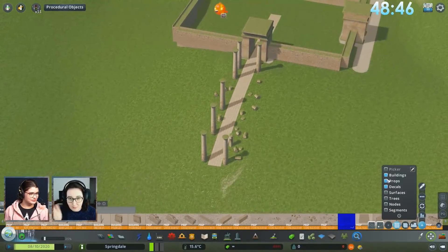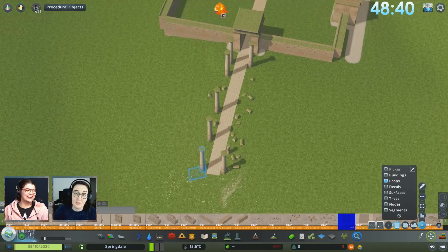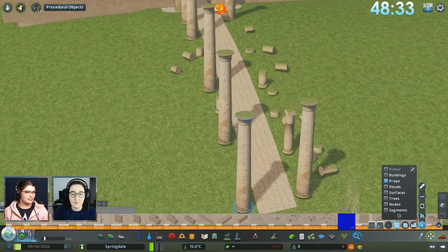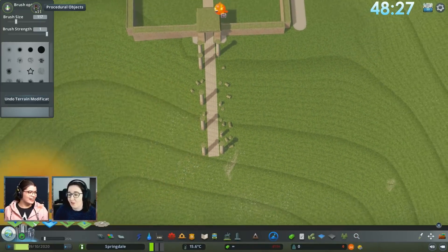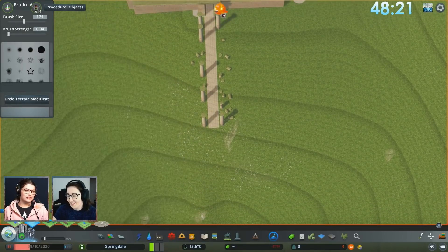I stopped looking at the screen for five minutes and there's a temple! I'd say it looks like a temple, so that's good. I'm really going for the ruin part of the challenge — it's actually going to be a ruin, not like last time when we asked for an abandoned city and it got filled with zombies.